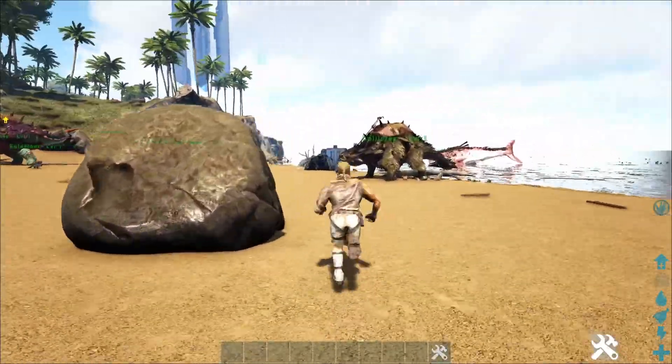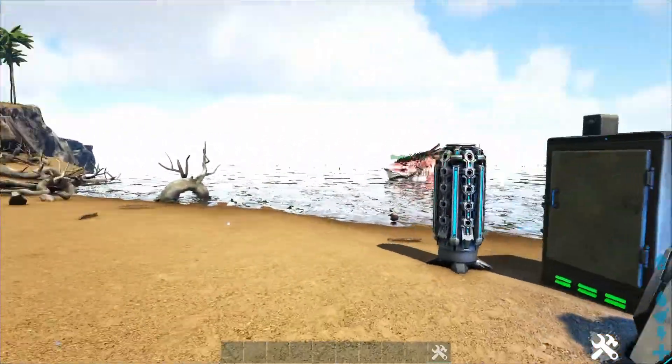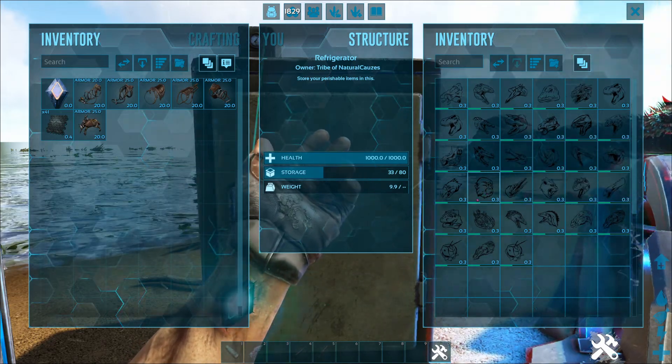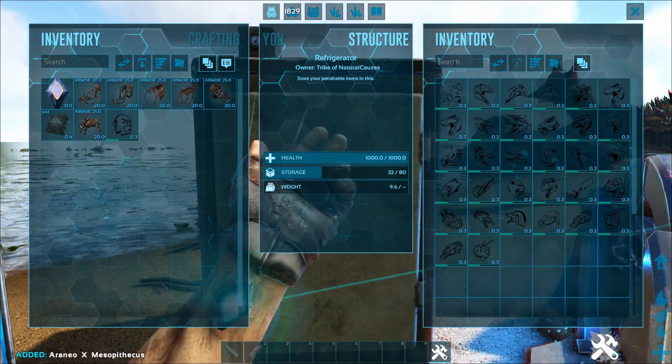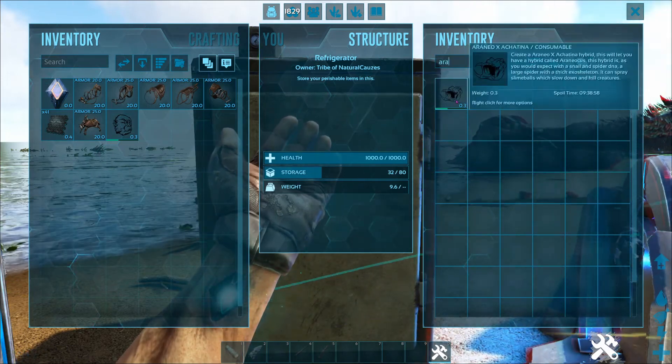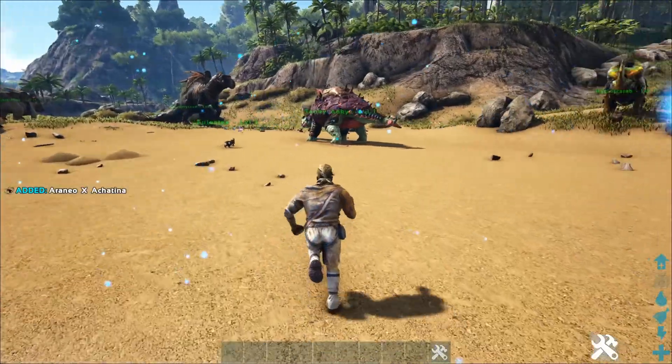These creatures are cursed, I'm telling you guys. This is some mad scientist stuff. We've got an Aureno cross Mesopithecus — that's cool. Let's check out if there are any other Mesos or Aurenos. We've got Aureno cross Argentavis too, so let's check out these two.